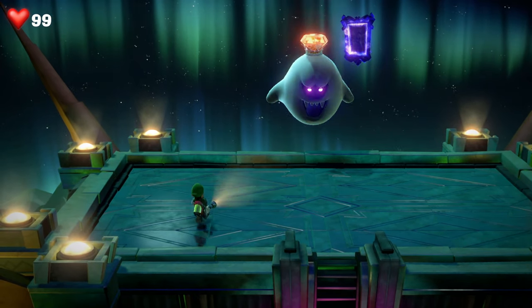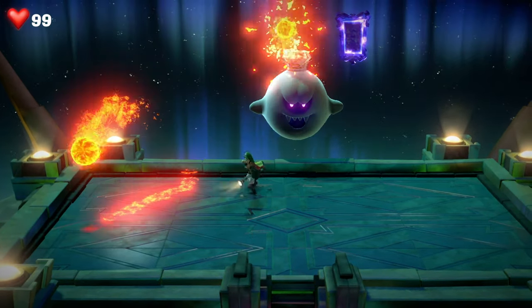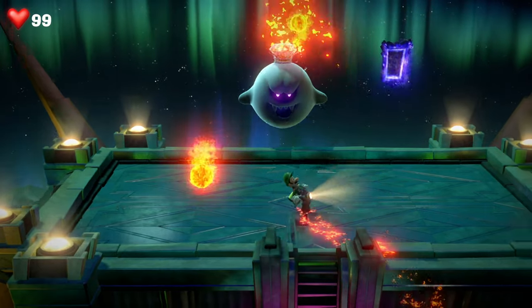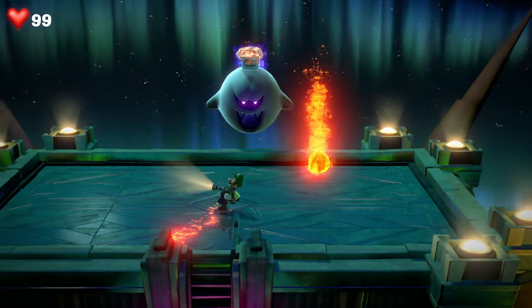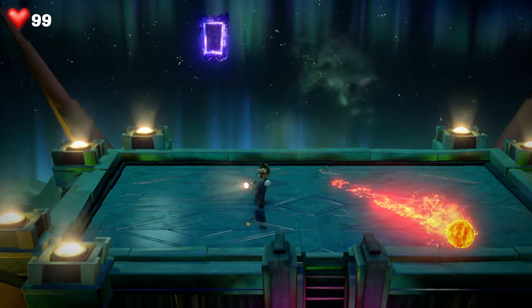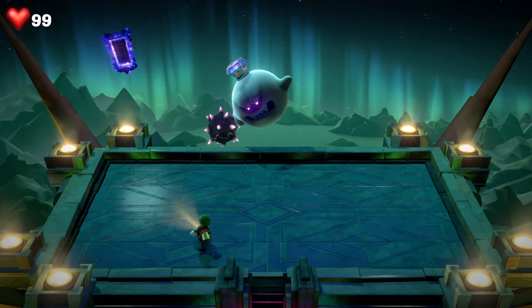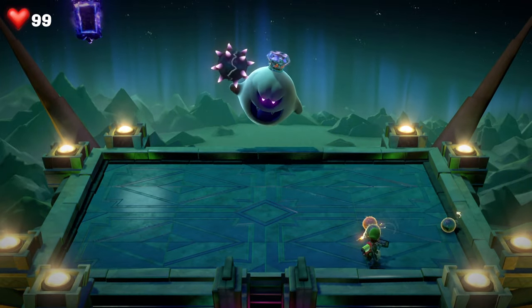Then it moves into its next attack, which is to throw lava balls at you. You can use the burst move to deflect them — it doesn't throw them entirely in the opposite direction, it just nudges them to the right or left depending on where you're standing. But it's an easy way to ensure you take zero damage.